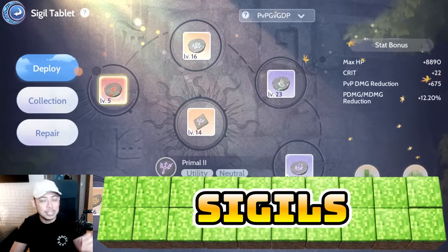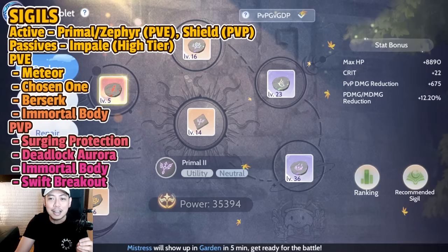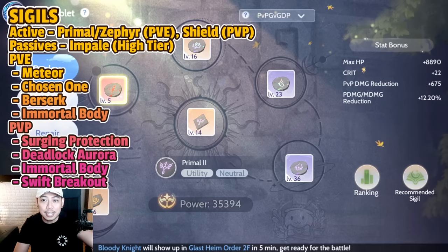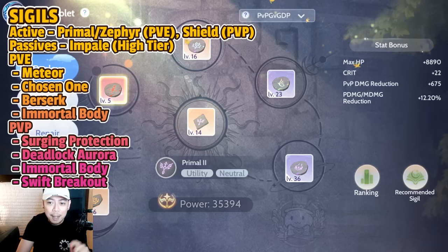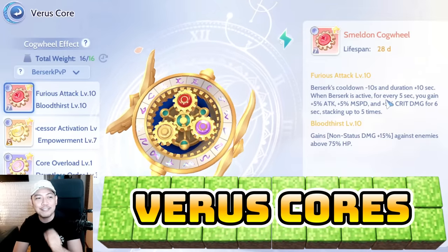For sigils, on the active slot I suggest either Primal or Zephyr — Zephyr is very helpful, and for PvP it's always Shield. For passives: Impale is strong; for high-tier players, Meteor and Chosen One are awesome, especially if Chosen One gives the movement speed buff. Berserk and Immortal Body work great for PvE. For PvP you need Surging Protection, Deadlock, Aurora, Immortal Body, and Swift Breakout.